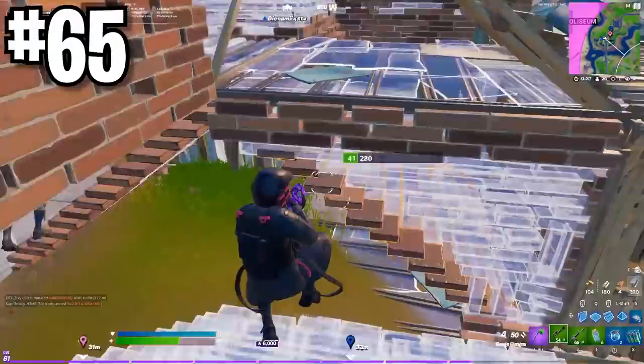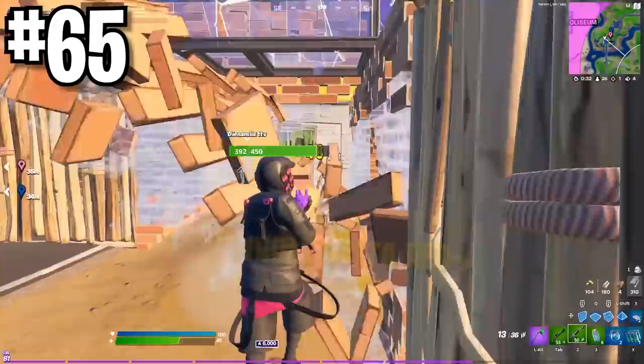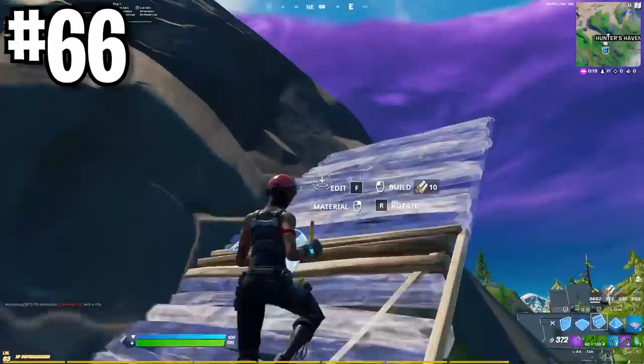Build out of hard mats in fights. So many people are stingy with their hard mats — stop doing that. This is a major tip that gives you an advantage. It discourages people from hacking at your walls as much. Nine times out of ten, most people build out of wood, so you'll more than likely get your mats back.